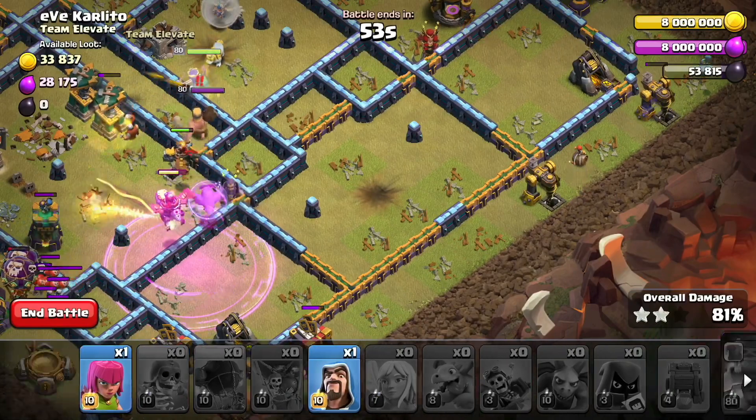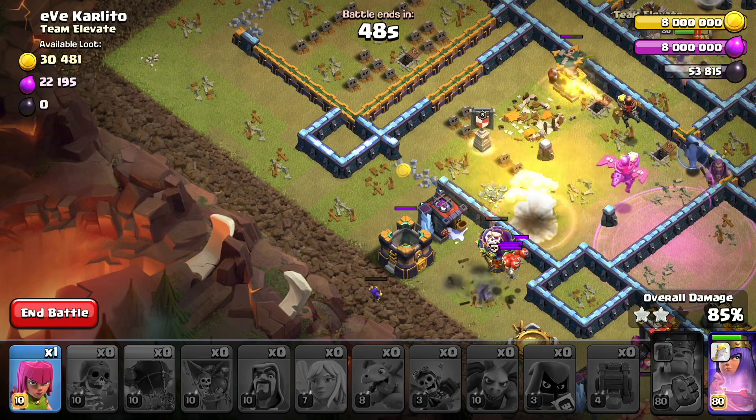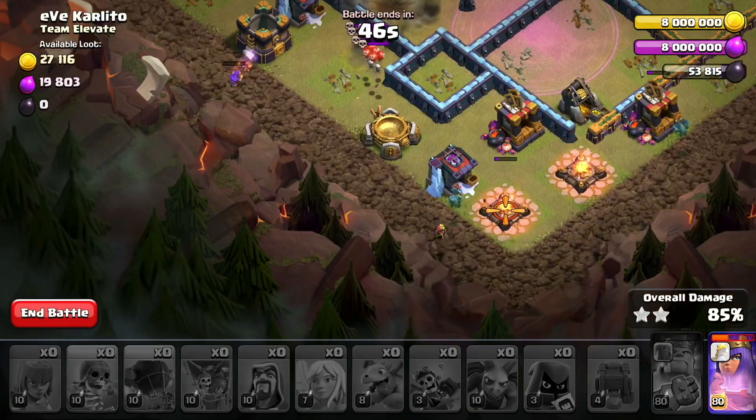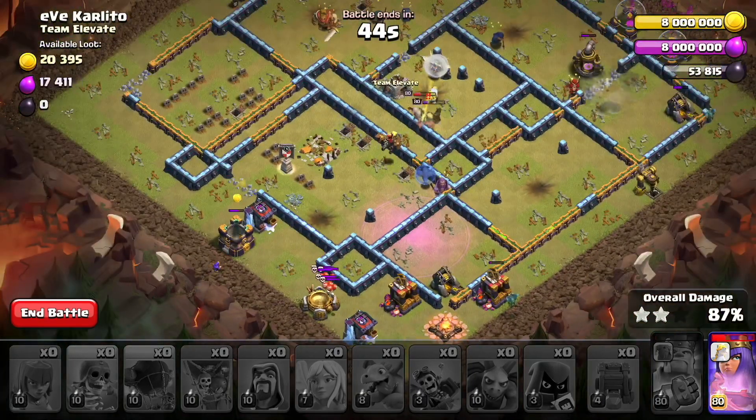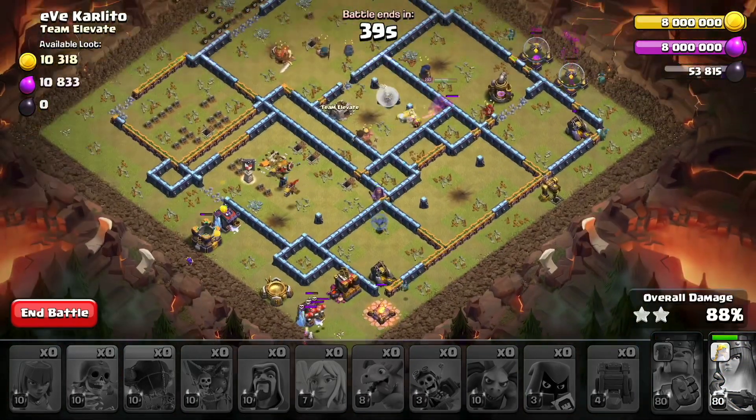Here is a super wall breaker just for fun. We'll put the wizard over here — good, he survived that. Cleanup troops are around, and all those other things are down. The archer queen is going to wind up killing the barbarian king, and we have 41 seconds to clean up the base.